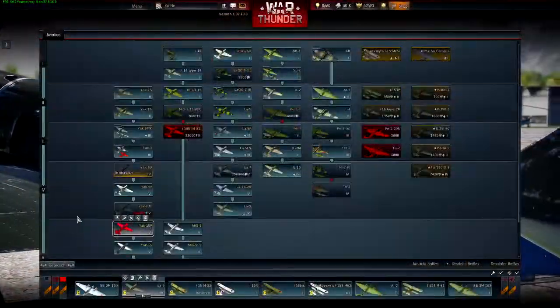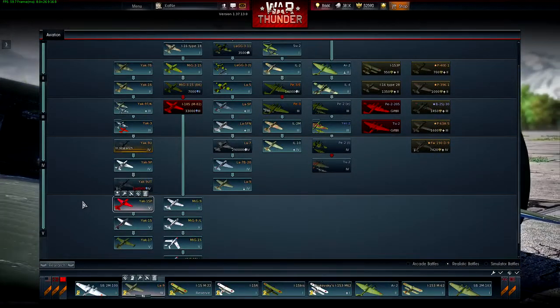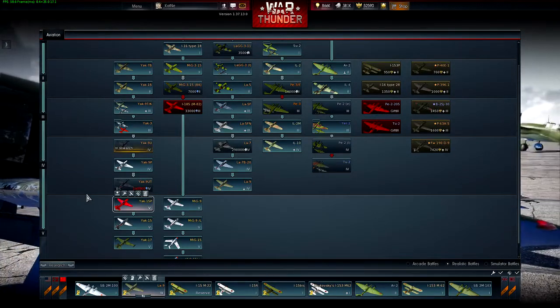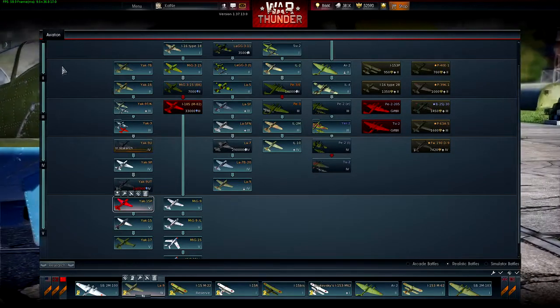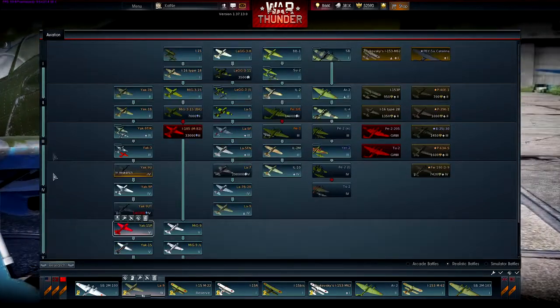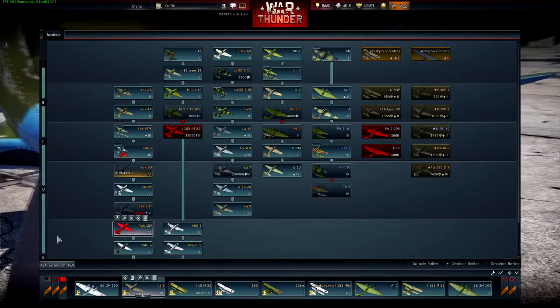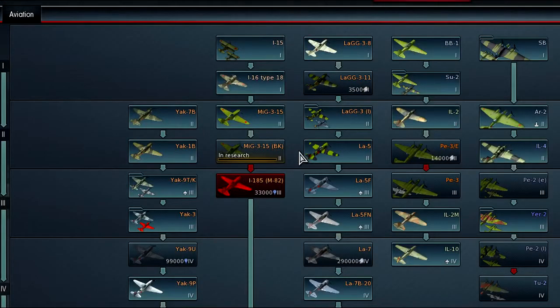One of the main changes is the reworking of the progression system. The number of ranks have been changed to 5 and will be based on actual periods in unit development. In order to get access to new units, a player will need to research the previous unit in the branch of a particular nation while meeting several simple requirements. The player is required to unlock the rank the chosen unit belongs to, and the unit itself will need to be researched and purchased.